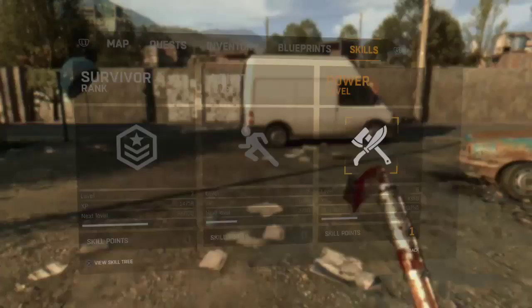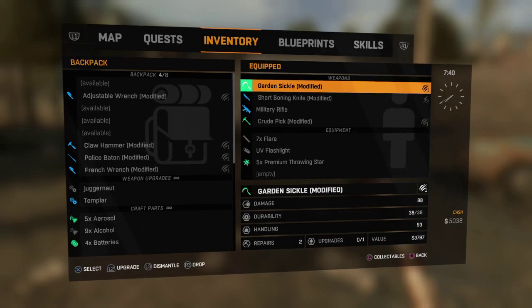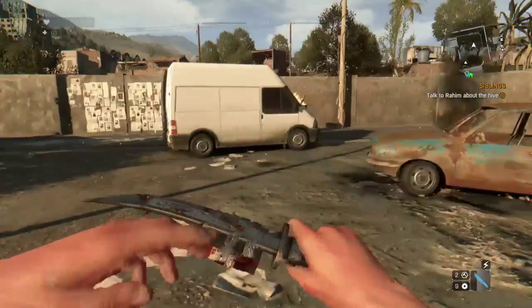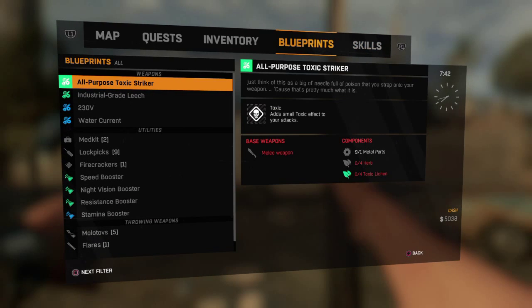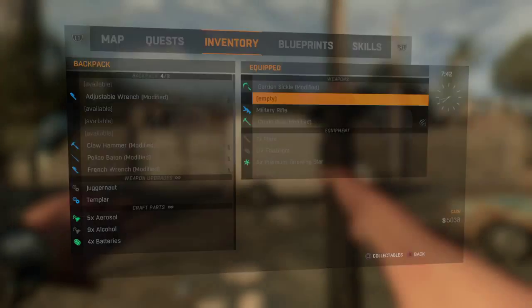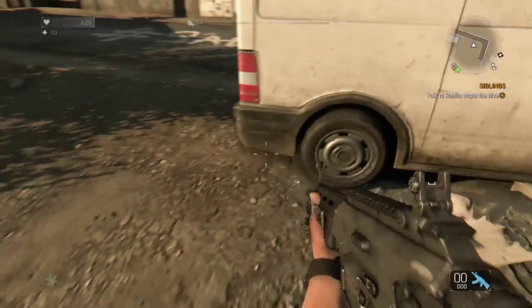Have out the weapon you want to duplicate — for example, we'll do the short boning knife, it was pretty balling. What you're going to do is double attack and then click the right stick to activate the throw. Then, as soon as you go to throw it — or before it hits the ground at least — go back into your inventory and drop it with R3. And then you see that one right there, and then we have this one. Now you have two.